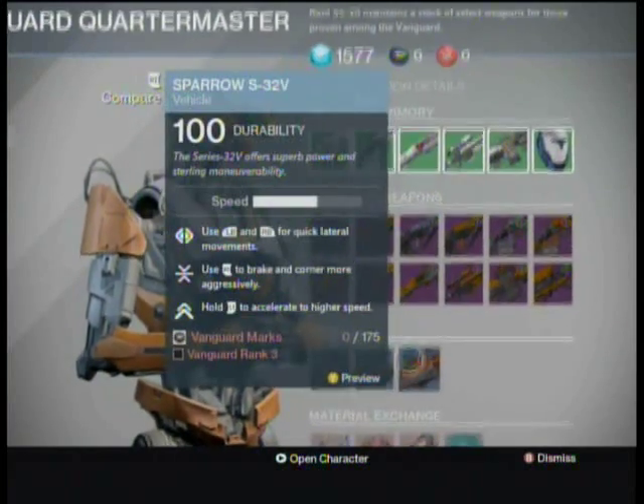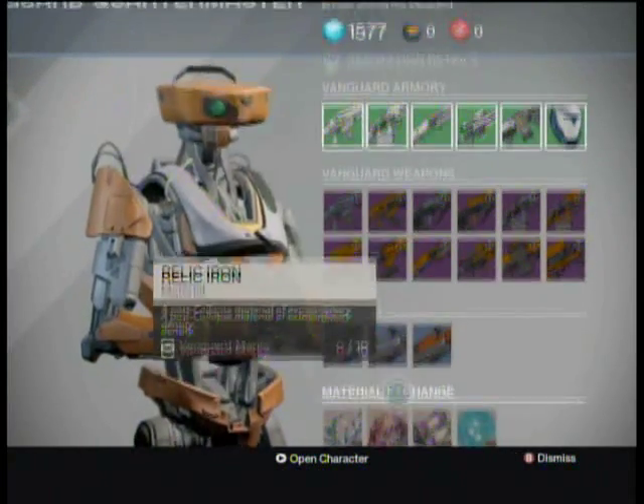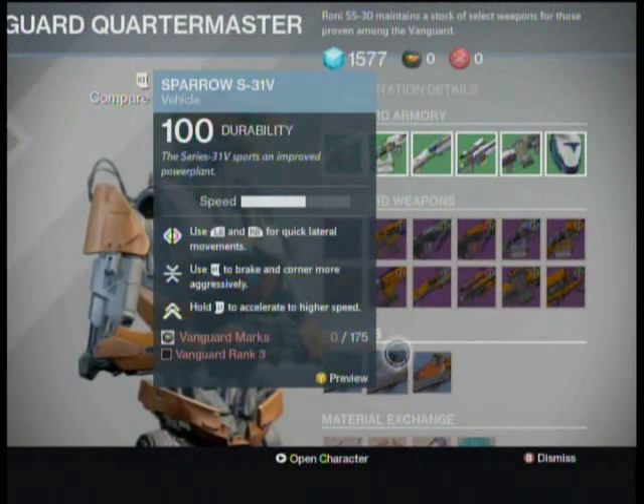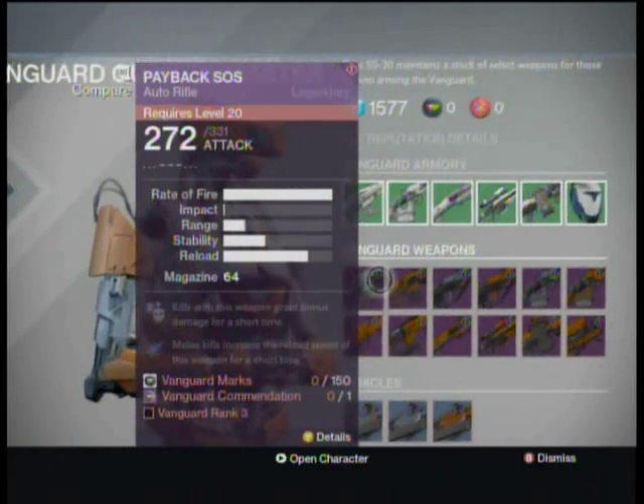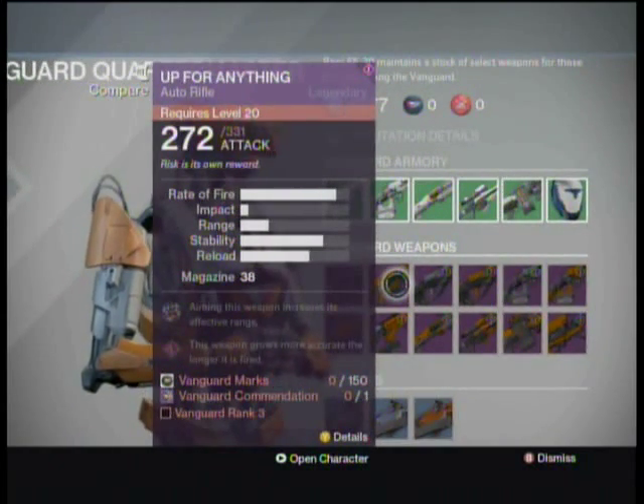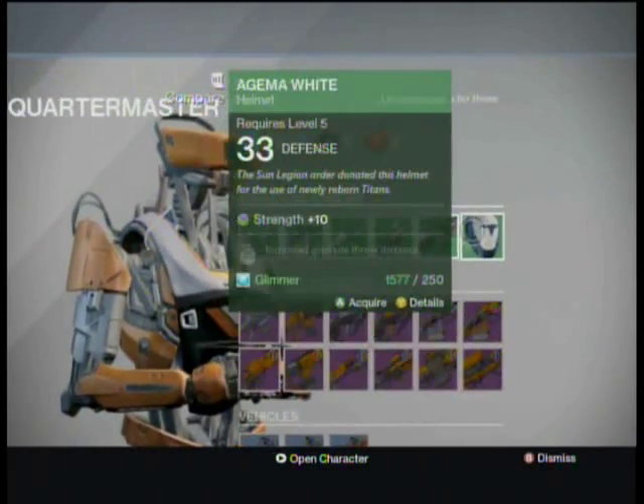In order to get really special gear — like those purple weapons — you have to be pretty high ranked. In fact, you must be rank three to pick those up. Vanguard Marks and Vanguard Accommodations I'll explain later when we can actually earn them.